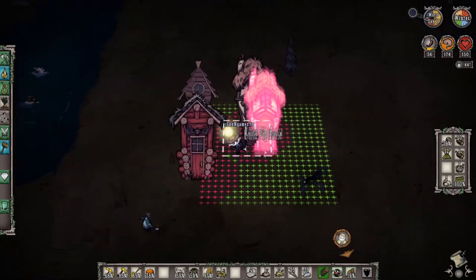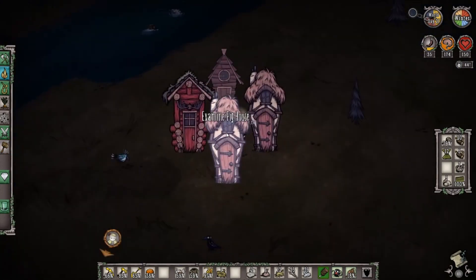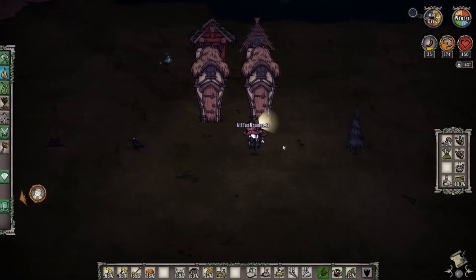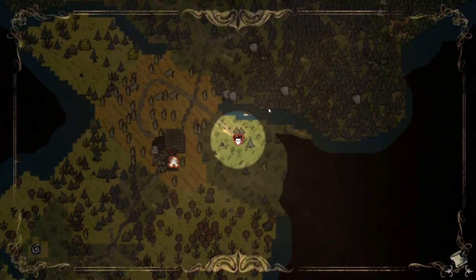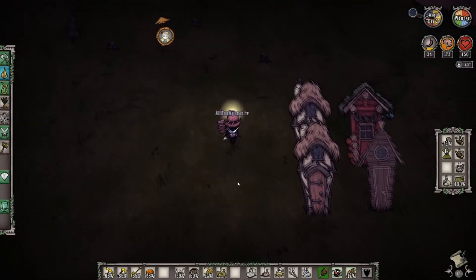Now that we have four pig homes, we're going to place them down. You want to make sure they have a little bit of space — you don't want to have them too close to the wall or spread out too much. You want them kind of close to each other, and we're going to show you why coming soon.